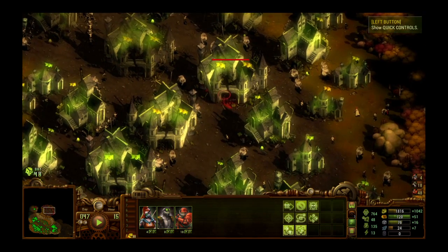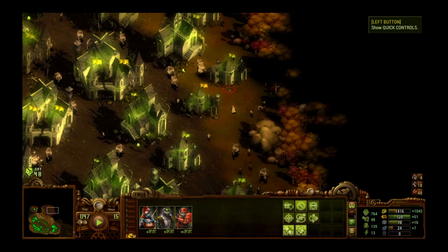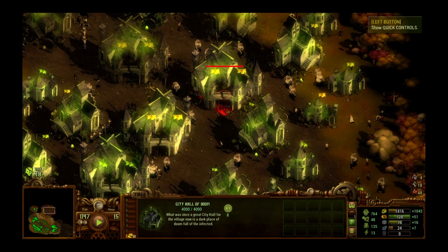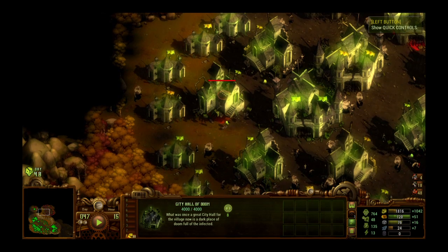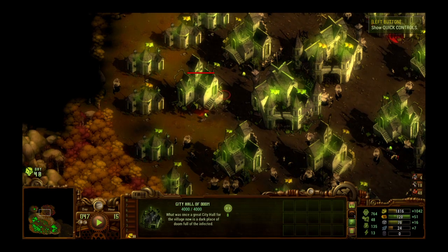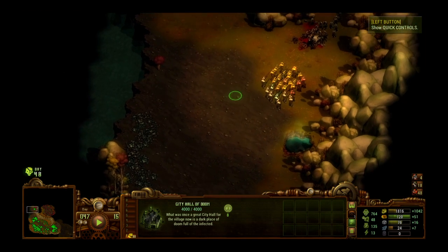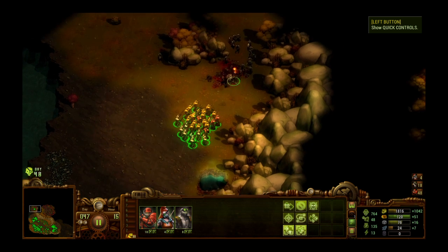One last thing — every building like this, each zombie village of doom building: a dwelling of doom, a city hall of doom — what was once a great city hall for the village is now a dark place of doom full of the infected. Every one of these buildings is full of infected. But once you level them — once you raze them — there are resources to be had: free resources. Sometimes even out in the field you just find random little piles of resources, which are really useful.